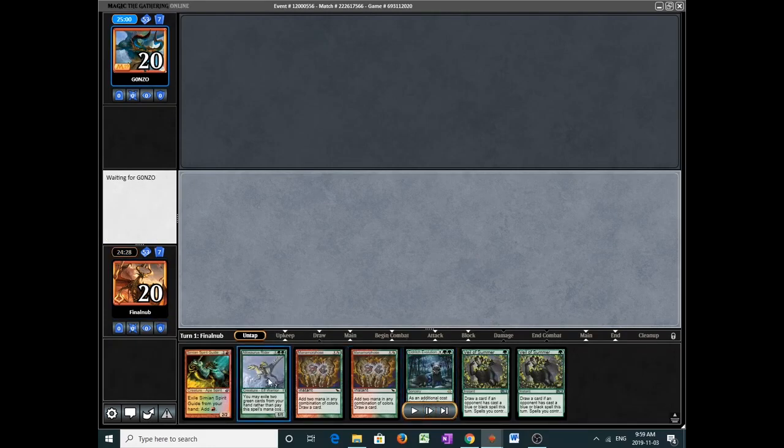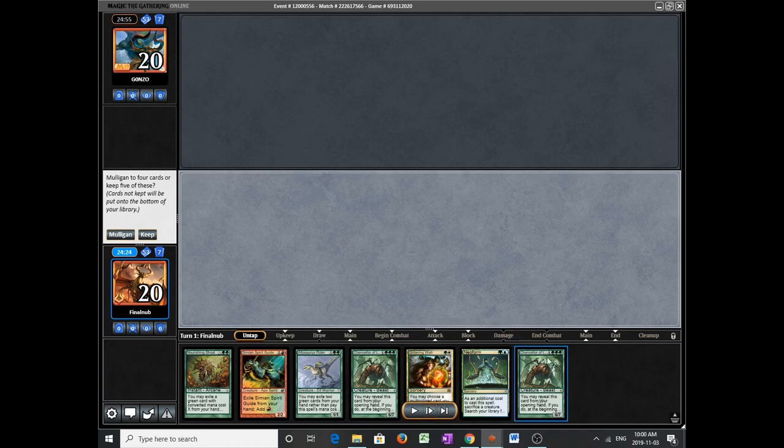Here we have the Evolution and the Allosaurus Rider but no mana, so I don't think we can keep this. We have everything we need — Neoform, Allosaurus Rider, the prerequisite green cards, even the Chancellors — but we don't have a Metamorphose to try on turn 1, unfortunately.